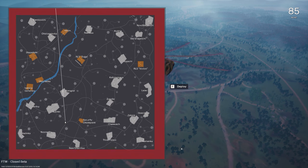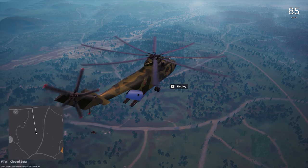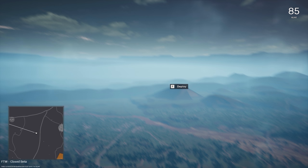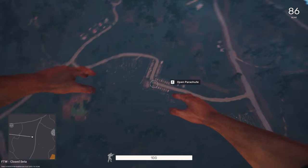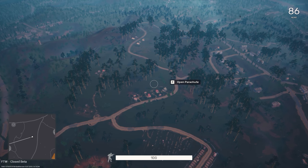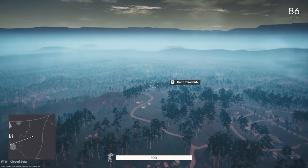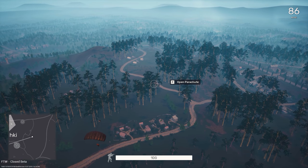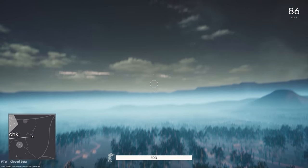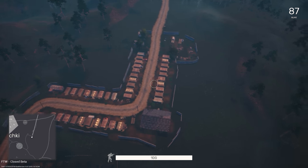Flying over the map until players deploy seems very smooth and I get amazing frame rates during that part of the game. But as soon as people start to deploy it gets very jerky and buggy - not a smooth experience at all. The in-game menu is very basic; when you go to quit the game it looks like a five-year-old drew some of the menu systems. I would have expected better, but I'm sure that will come as the game progresses.